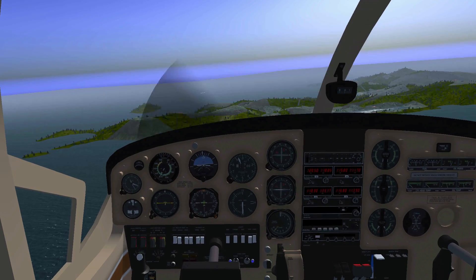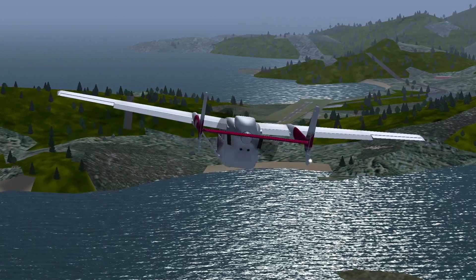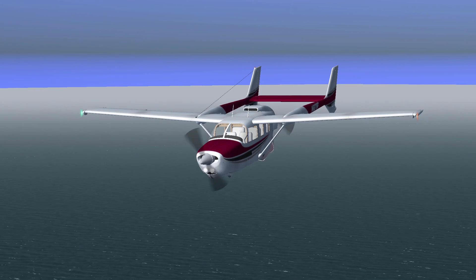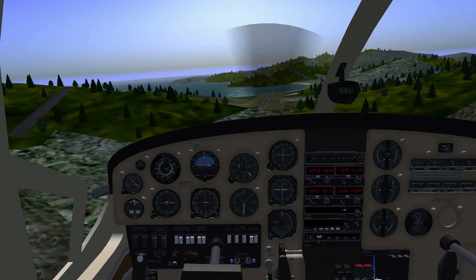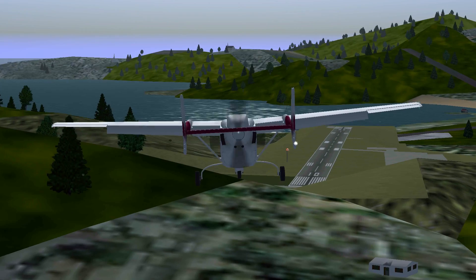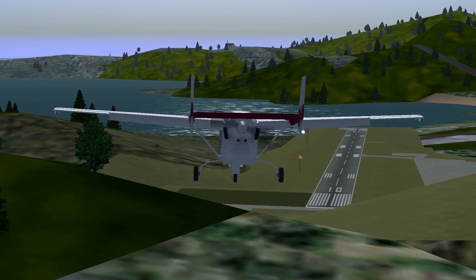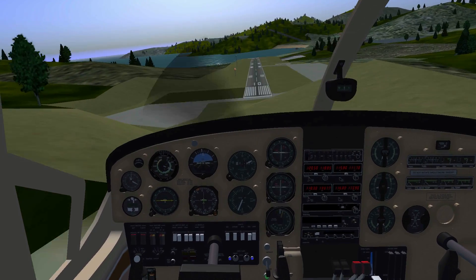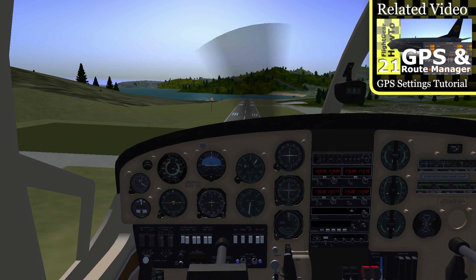I've so far enjoyed doing small flights with this plane in FlightGear a lot. That's why I would recommend doing short flights like this one, from the island of Saba to St. Bart's, or maybe some other Caribbean islands. The Cessna 337G Skymaster can easily handle short runways, and the basic autopilot allows you to do simple airport-to-airport flights. With some help of the GPS settings, find the airport you want to fly to and enjoy your flight.